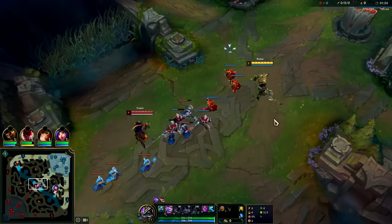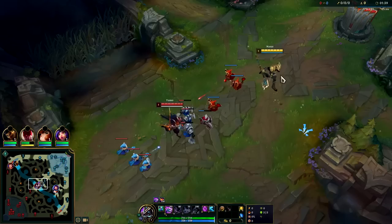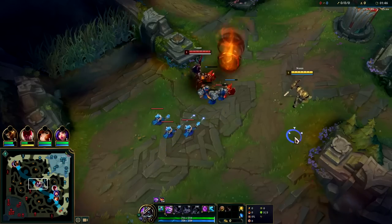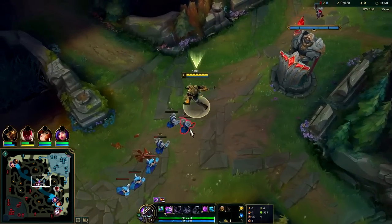Against melee matchups, Bone Plating is more worth it. We'll let him push us in early — Nasus has a horrible level one, but his level three is okay and his level six is amazing. Don't do anything too crazy at level one. As long as we're still getting XP, we're happy.